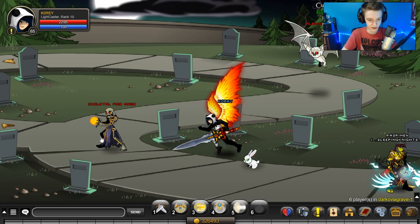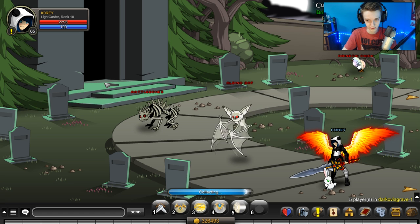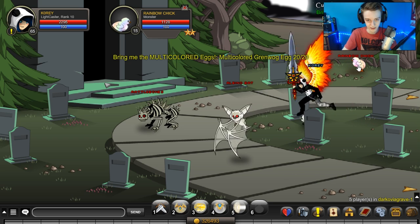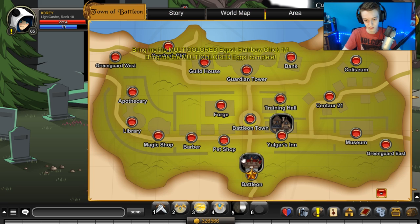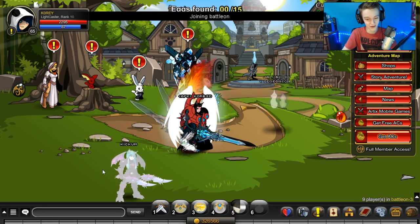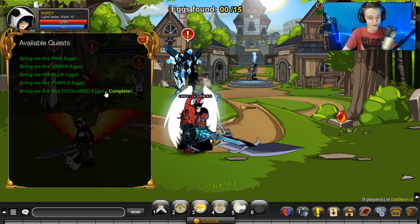I think the rainbow chick spawns in another place too, but I'm not 100% on that. The rainbow chick is right up there and the egg is right there, so you collect the egg — now you have 20 out of 20. You attack the rainbow chick — boom — quest complete. You just go back to Battle-On, turn it in, and the quest is complete. If you enjoyed this video, leave a like, subscribe if you're not already, and I'll see you guys in the next video.